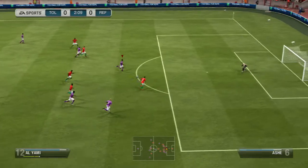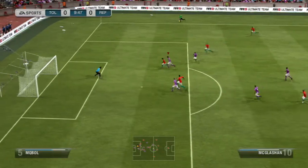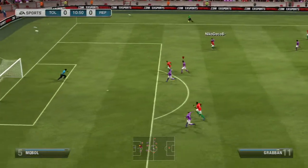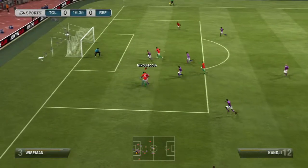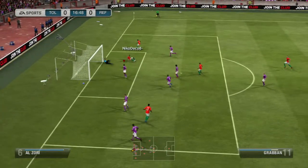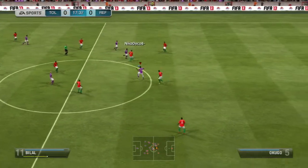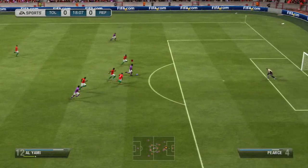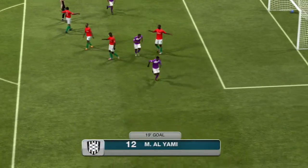Pretty good team, pretty pacey up front. We get the first chance of the game pretty much against the run of play. We don't take it, he gets a couple of chances and doesn't take it — he was dominating the run of play in the beginning of the game. It came as a bit of a surprise when Bilal passes to Al-Yami, his fellow Saudi, and Al-Yami puts it in for the 1-0 goal in the 19th minute.